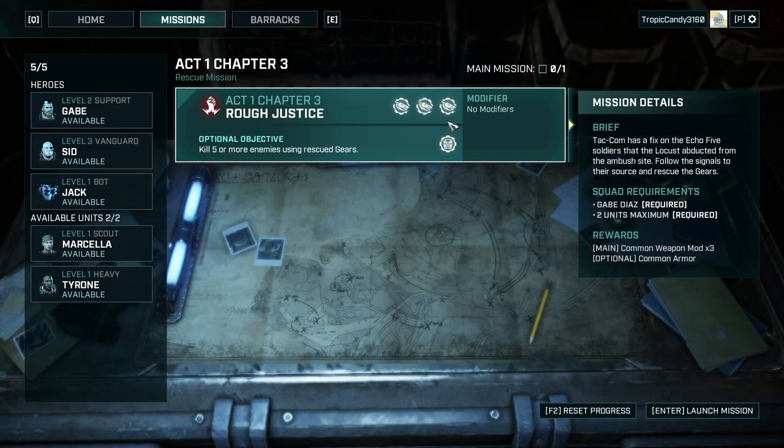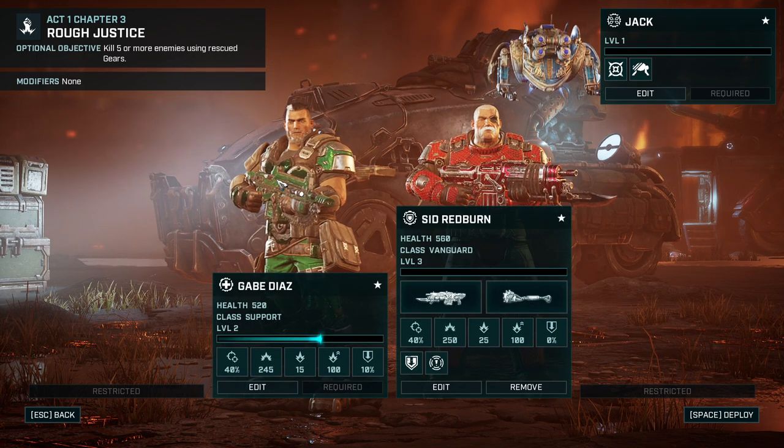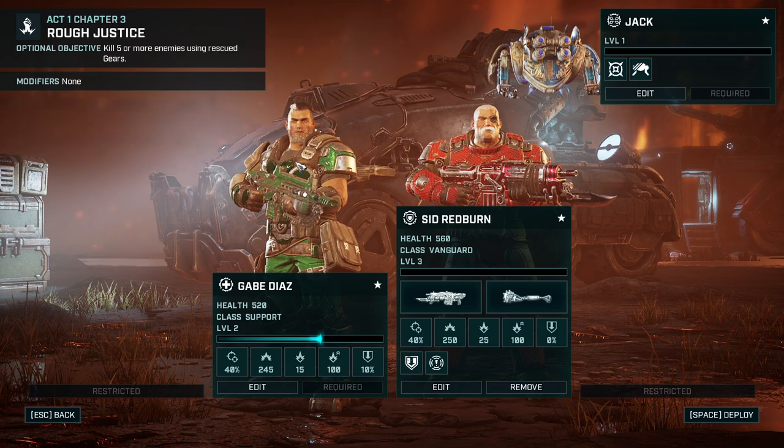Today we're going to do 'Rough Justice' where we are trying to find the remaining Echo 5 members. Gabe and two additional units are required, so I thought why not bring Sid as well, and then slot in Jack. I want to see how the bot is working. The optional objective is to kill five or more enemies using rescued gears — that's kind of the justice, or revenge, portion of it. Sid, Gabe, and Jack are going to do that together.